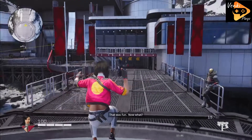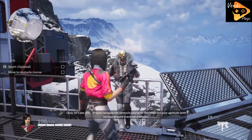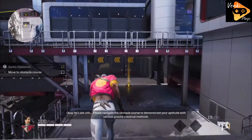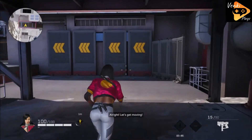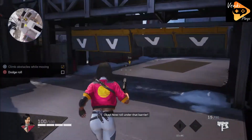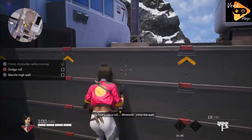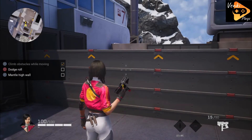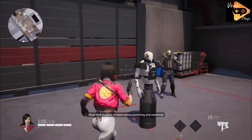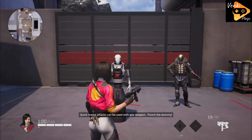That was fun, now what? Okay, let's see. Please navigate the obstacle course to demonstrate your aptitude with various ground traversal. All right, let's get to it. Jump on that wall — okay. Now roll under the barrier. That's not a roll. Whatever. Jump the wall — okay.